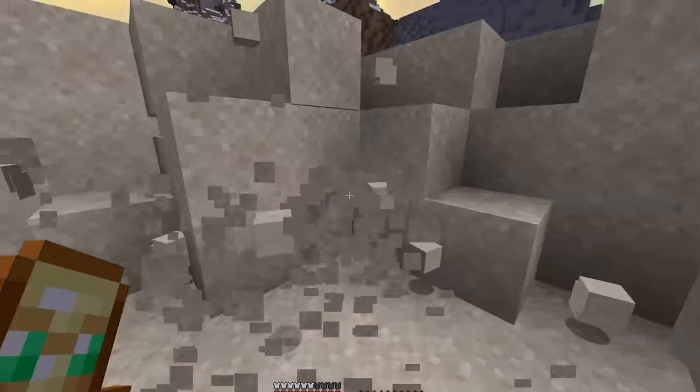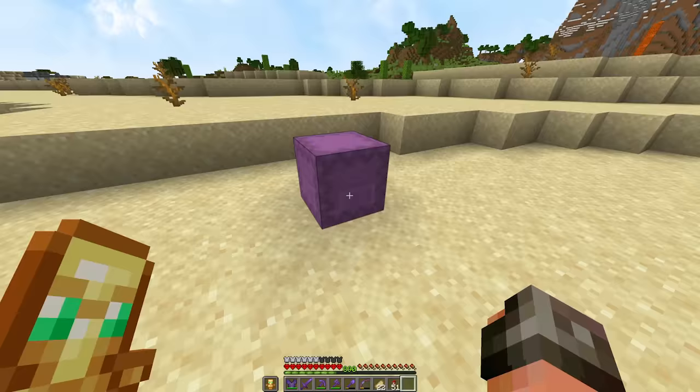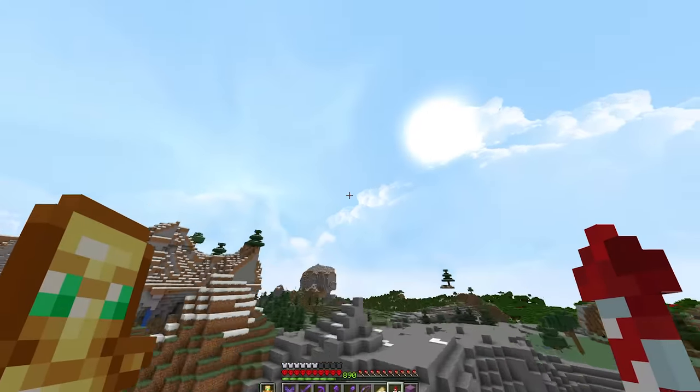It's really nice to have a shovel that can instant mine all of this sand. It shouldn't take too long to get all that we need. After a few minutes, I already got an entire shulker box full of sand. Now we're gonna go ahead and get the gunpowder and then we can get crafting.